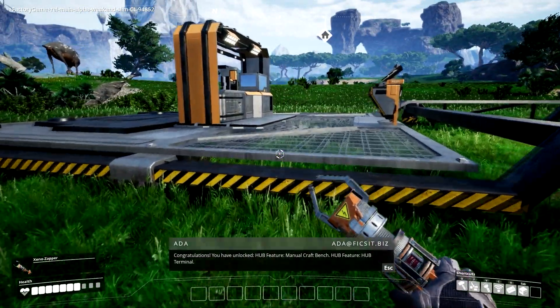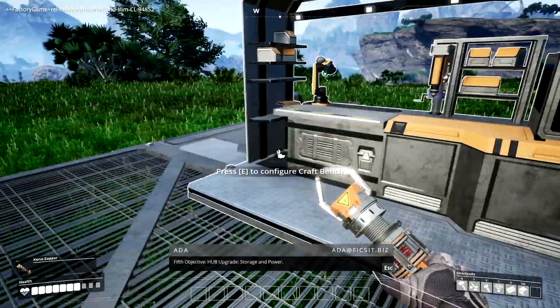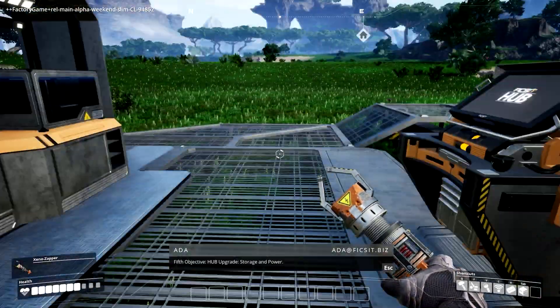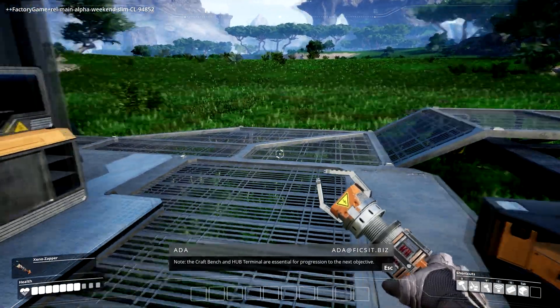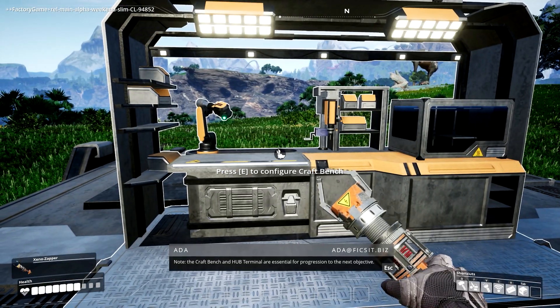There we go — there's the hub! Congratulations, you have unlocked hub features: manual craft bench, hub terminal, hub upgrade storage and power. Note the craft bench and hub terminal are essential for progression to the next objective.